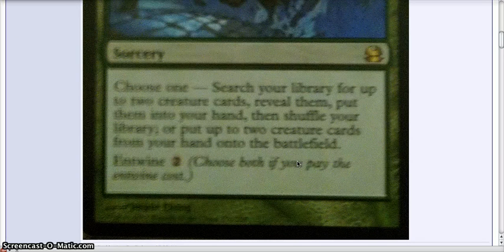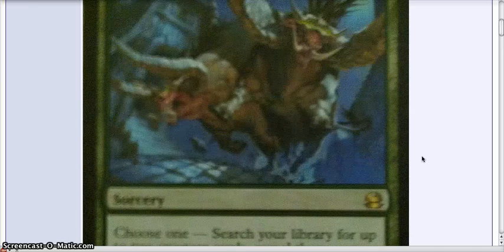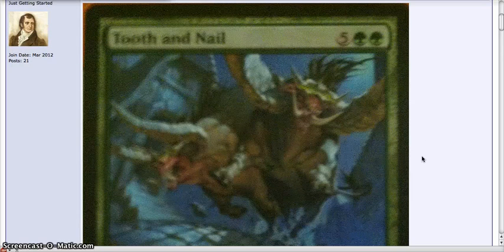So if you pay 9 mana, you search your deck for 2 creatures and put them into play. Or if you have 2 in your hand — let's say Emrakul, Eldrazi, our classic picks, Blightsteel Colossus — it's a card that can tutor them up for 9 mana and put 2 of them into play. Incredibly powerful, one of the most powerful tutors in EDH for what it does.